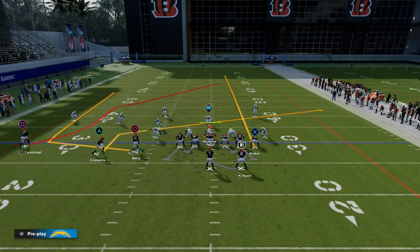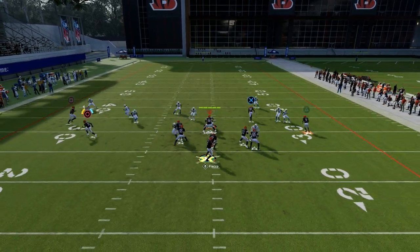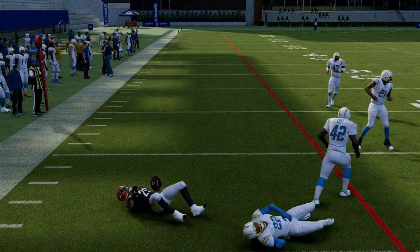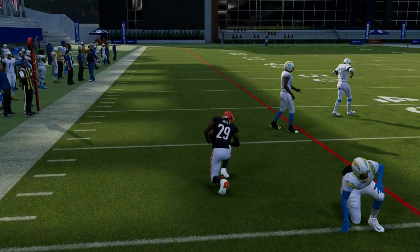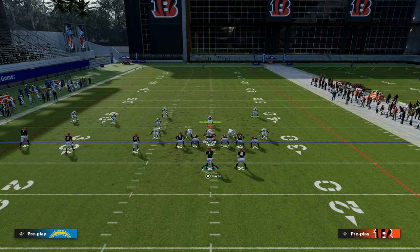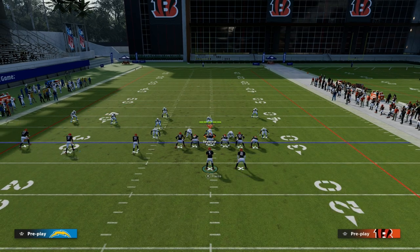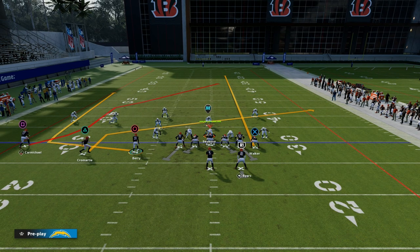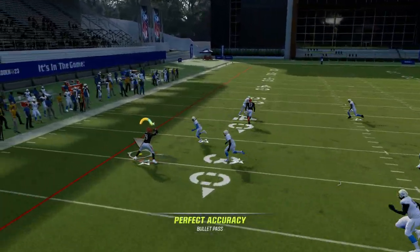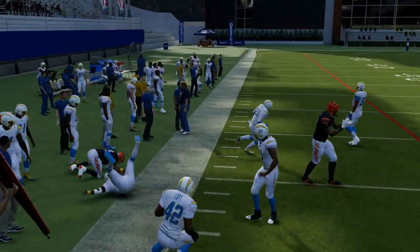Another thing that you have that is actually super underrated is this wheel route right off the snap. If I freeform this outside, you get that break tackle animation — super effective. One thing you can also do that will allow you to throw that wheel route a little bit faster is to block your running back. Instead of running the play action, we're still getting the play action blocking concept, but now we're going to block the running back so that we can throw the ball right off the snap. You see how good that is against off coverage man.